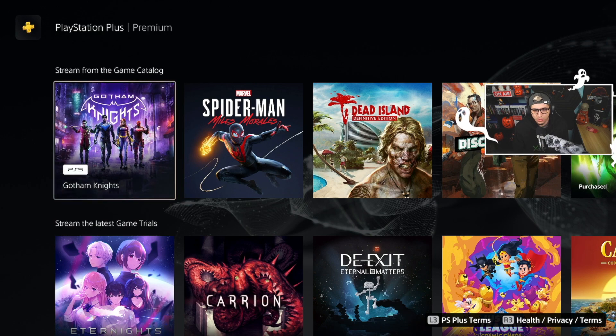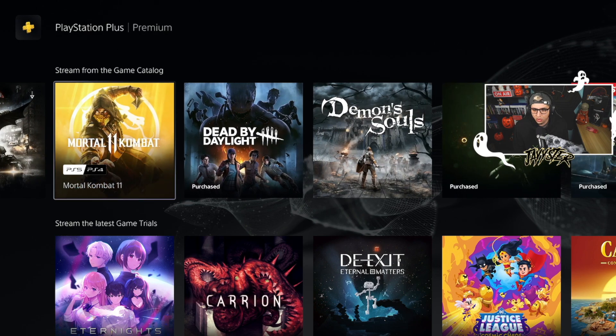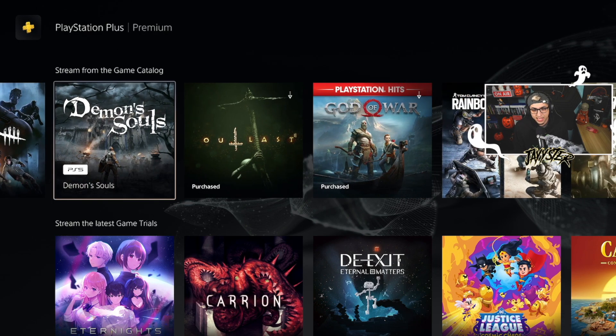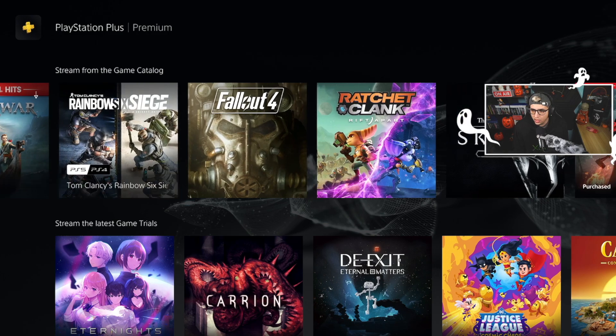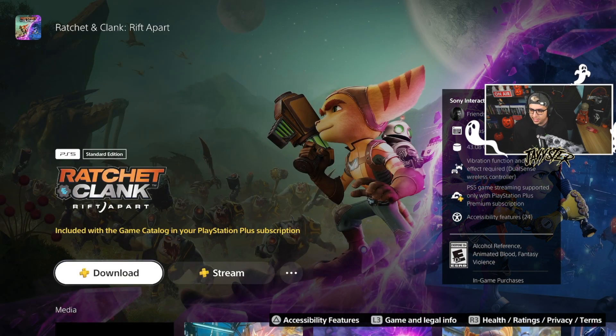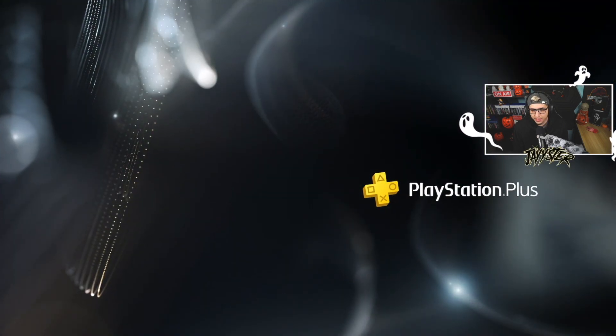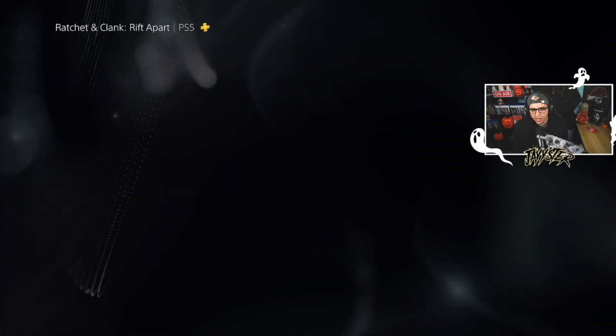We can see some of the games available: Gotham Knights, Spider-Man Miles Morales, Alien Isolation, Mortal Kombat 11, Dead by Daylight, Demon's Souls — and Ratchet and Clank Rift Apart. I think we should probably stream this one since it's a PS5 exclusive and a very high quality game. I streamed it here on the channel before and enjoyed it, so we'll go ahead and hit stream.